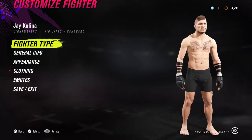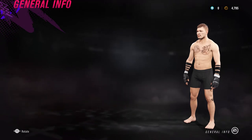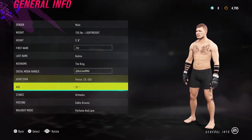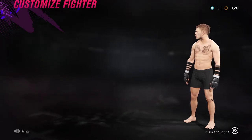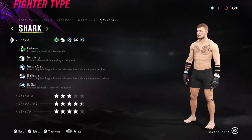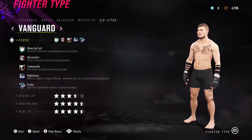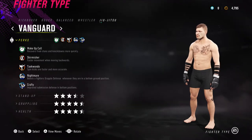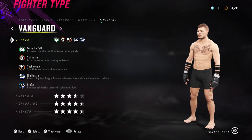So Jay Kulina — here's how I made him. You can see the typical tattoos on the arm, the leg tattoo, and the hair. He's at 155 pounds, 5'8", which is how tall the actor is in real life. I put him at the Eddie Alvarez stance — figured that was a good fit. I also have him at Jiu-Jitsu Vanguard because I wanted Jay Kulina to have flashy moves. His stand-up is a little lacking but his grappling is really up there. Whenever Jay Kulina sinks in a triangle, that thing goes deep.